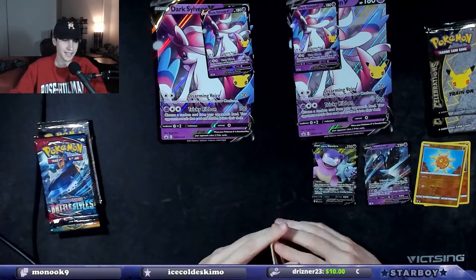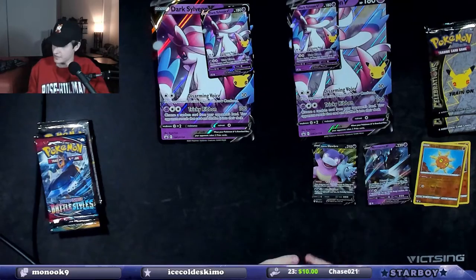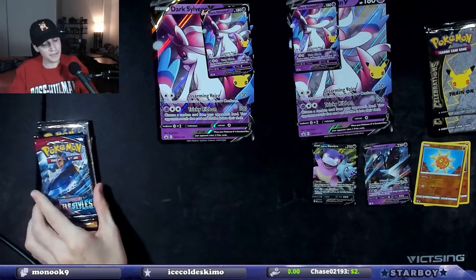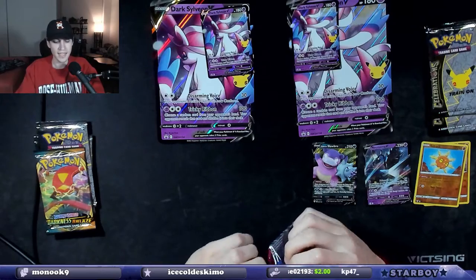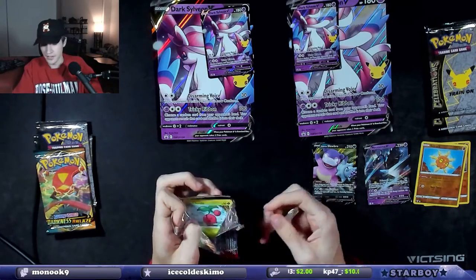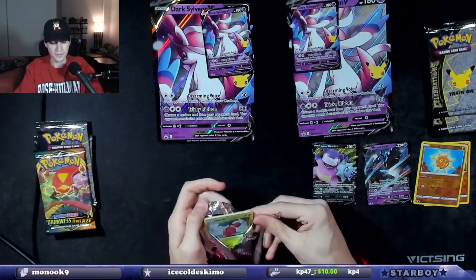Oh shit! Right side has two hits. I'm going to open the left side Battle Styles and the left side Darkness Ablaze — can they get hits, and can the hits be better than a Galarian Slowbro V and a Necrozma V?